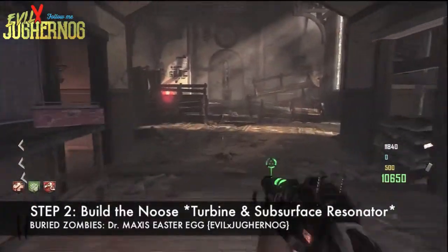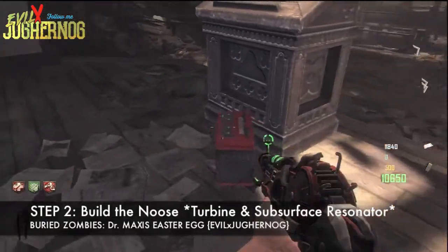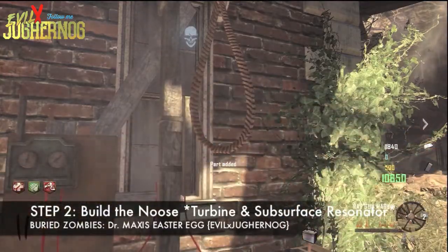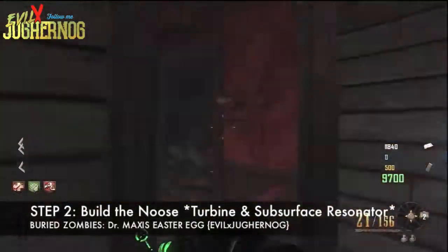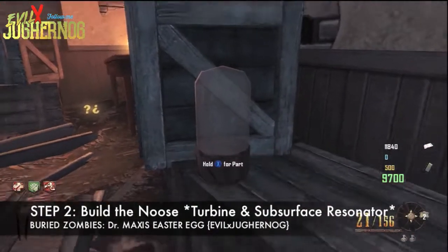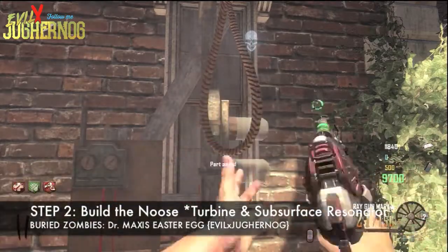Step number two is to build the noose. There are four parts needed. The first part is the battery, which spawns in the church or chapel next to the podium. Pick it up by holding X, then go back to the noose and hold X again to build it on. The second part is the light bulbs, located above the Juggernog perk machine. Grab them by holding X, then go back to the noose and install the bulbs.